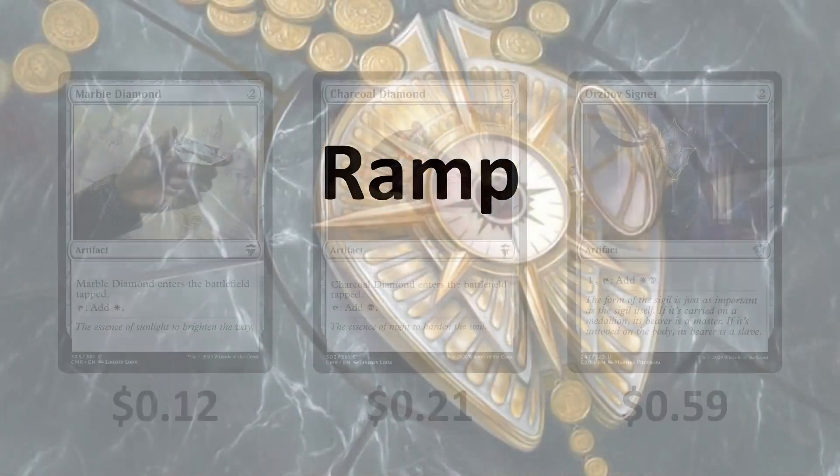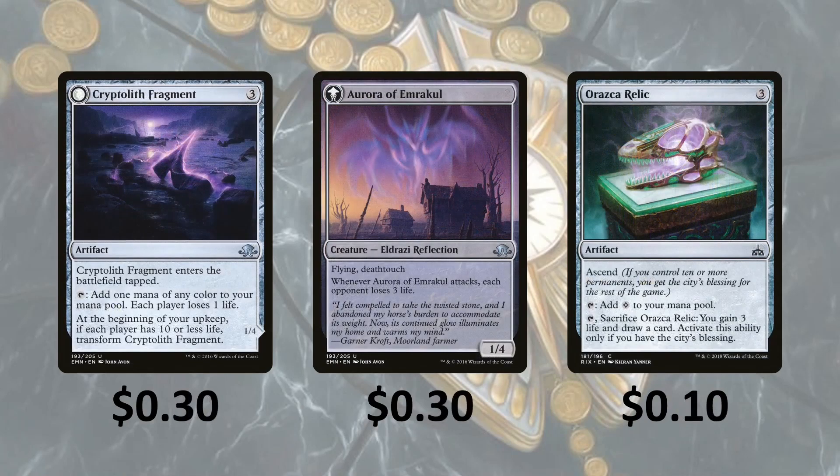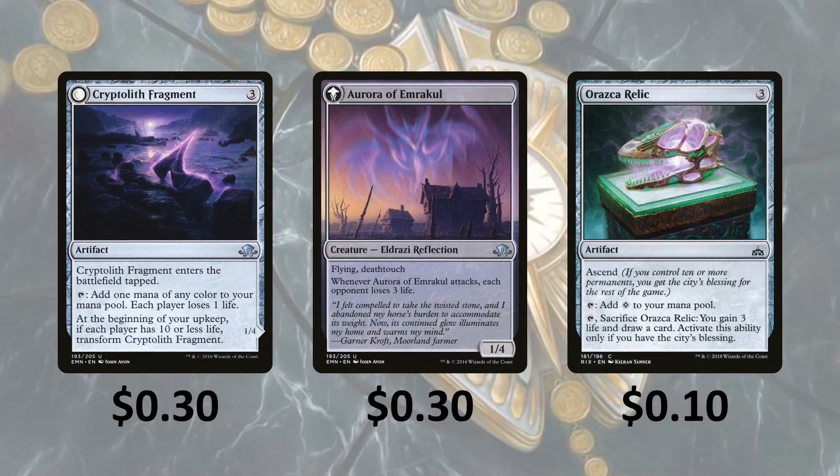First off, we got ramp. Marble Diamond enters the battlefield tapped and taps for white, and Charcoal Diamond does the same for black. Orzhov Signet — pay 1, tap, you get both Orzhov colors. Cryptolith Fragment enters the battlefield tapped; tap it, you add 1 mana of any color to your mana pool and each player loses a life. At the beginning of your upkeep, if each player has 10 or less life, you transform it.